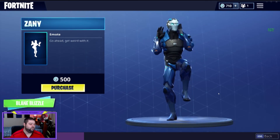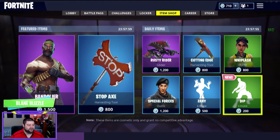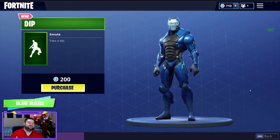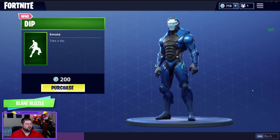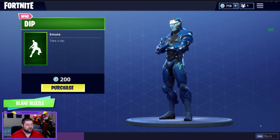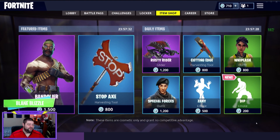So Zany — everybody's got this dance it seems like. I'm always seeing this whenever I'm jumping into Fortnite. We also have The Dip, which is new. Let's see what it looks like. I saw the video for this yesterday — I'll see if I can overlay it and show you the dance with the real one. Really cool, just a simple emote. So there you have it — May 27th, 2018, these are the featured and daily items in Fortnite. Thanks guys!